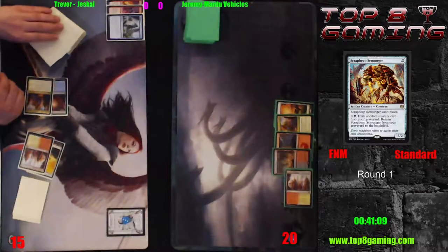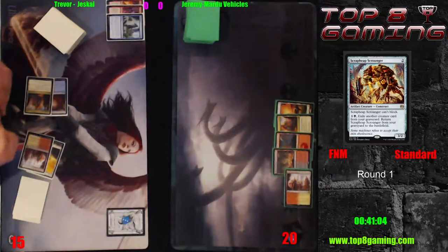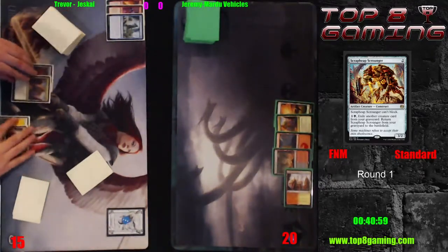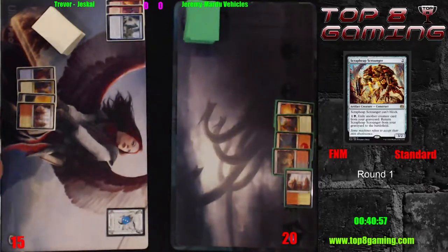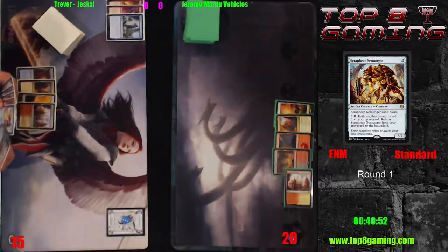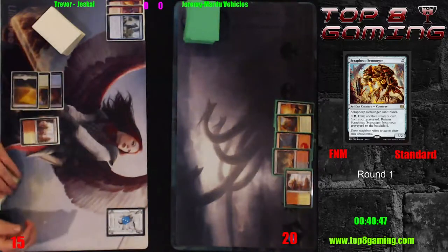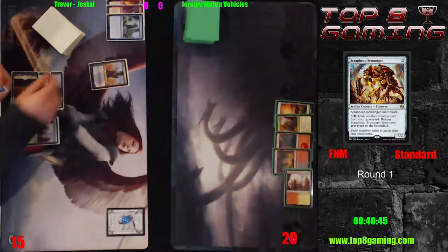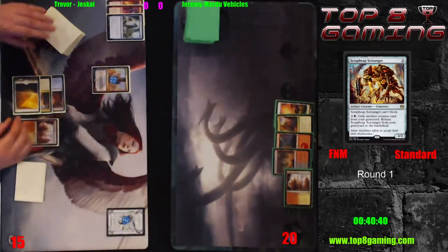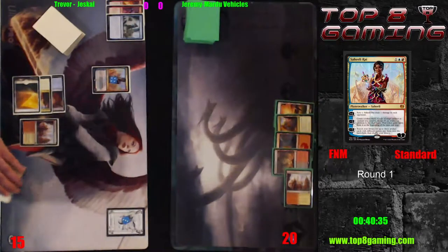Harness Lightning — interesting. If Trevor doesn't have a main-deck Negate, this is going to open the door for Gideon to resolve. I'm wondering if Jeremy used his energy somewhere or just forgot it, because I'm fairly certain he has a Gideon in hand and double white with that Aether Hub. There's the Anticipate end of turn like we expected. Trevor is going to untap — he has a Saheeli in hand, and now there's Disallow as well, so that's going to prevent Jeremy from doing well unless he goes for it.